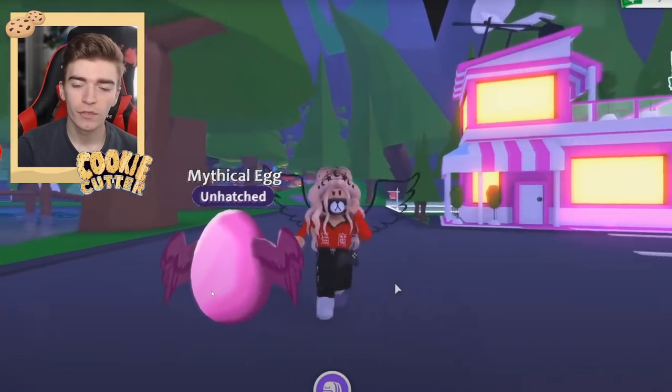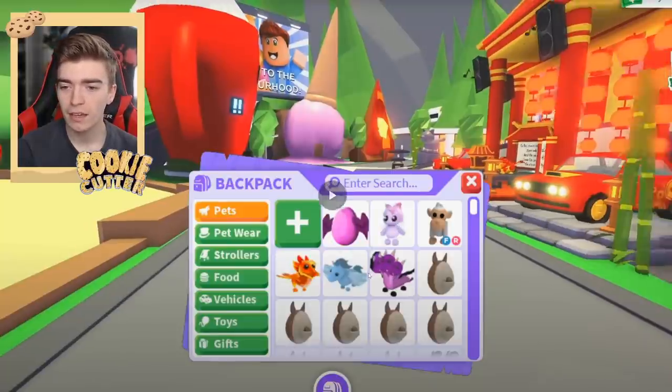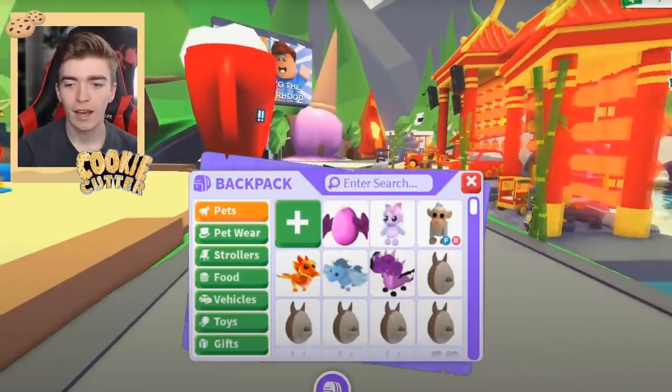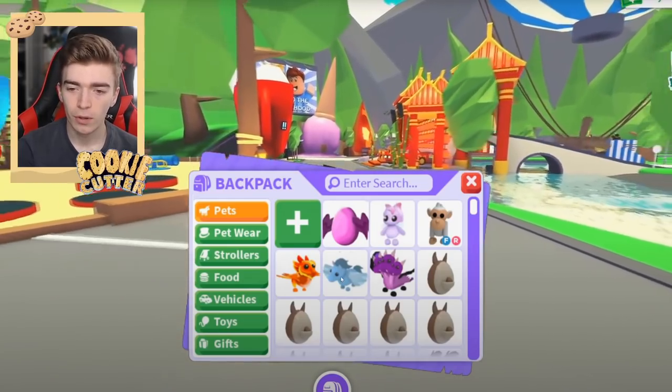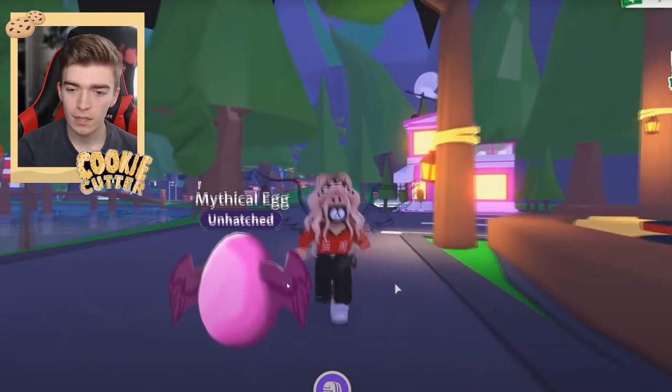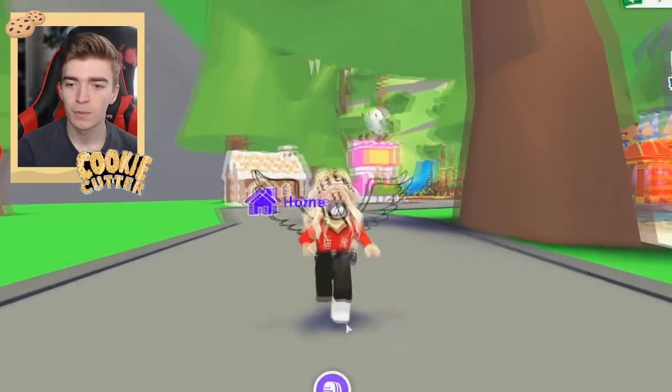Over here we have a new version of a mythical egg. What are these pets? We got a little fairy. You guys like fairies? And then we have a three-headed dragon - I love the three-headed dragon so much, it just looks insane. And then a flying unicorn and then some weird fire thing, but this is edited really well.